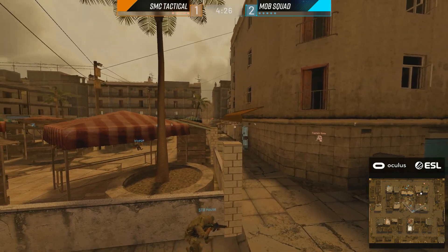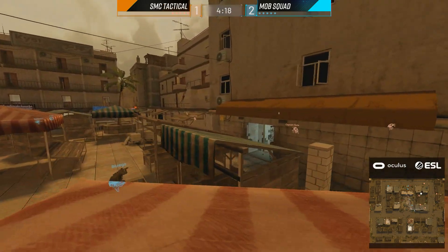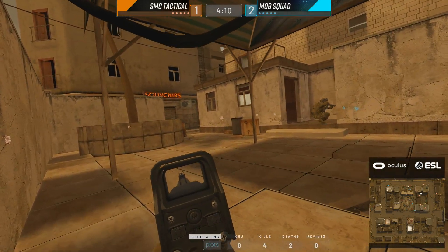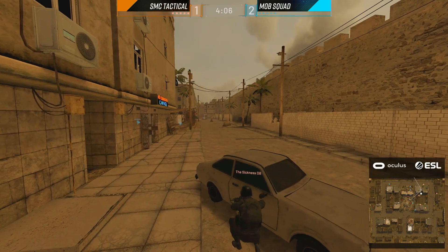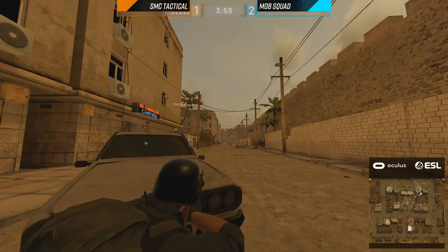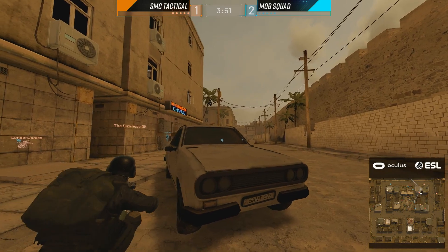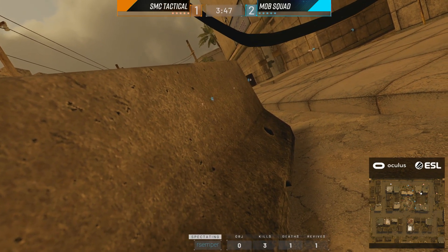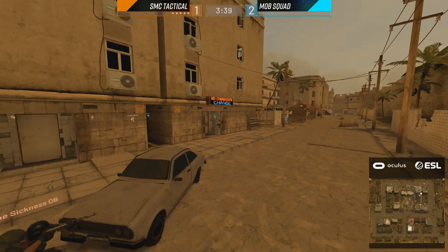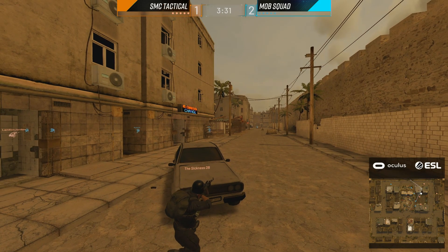Let's see if Mob Squad are able to put a point on the board on this attacking side. We saw last round they got so close when they were attacking — they were actually up on man advantage, but ended up team-killing to give the advantage right back. It's a bit of a slow lead-up. Mob Squad are trying to move in as quietly as possible before being engaged. The Sickness sees one of these players further down, though Plots and some of these other players take significant control over towards the central north part of the market.